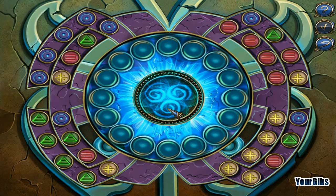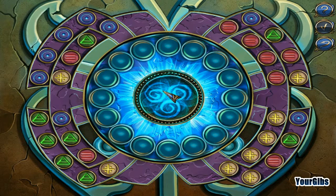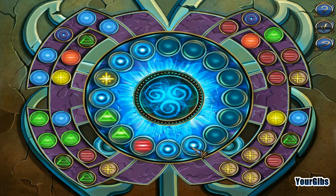Oh my goodness, this is quite the puzzle. What do we have here? Find the combination that will light all the symbols in the outer ring. Each combination of two colors in the outer ring corresponds to the color sequence you set in the inner ring. Interesting puzzle — some red here, or green, I don't know.